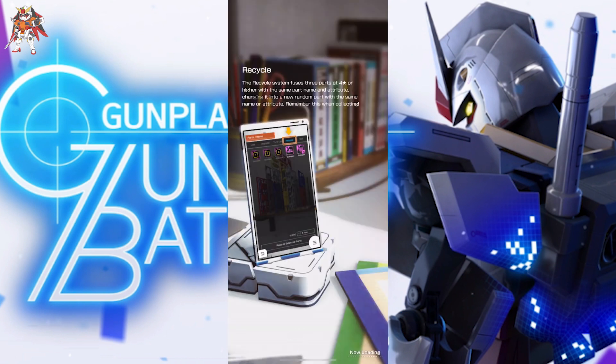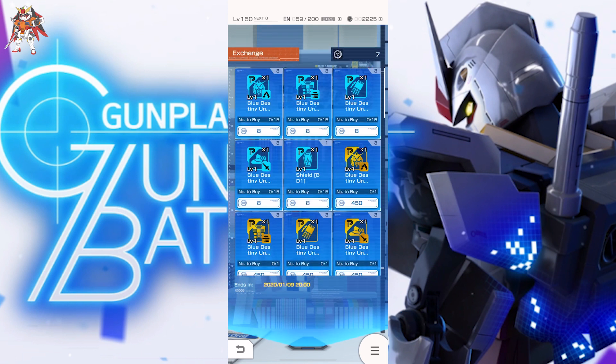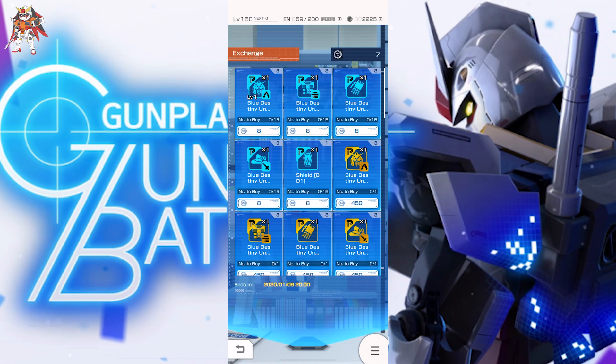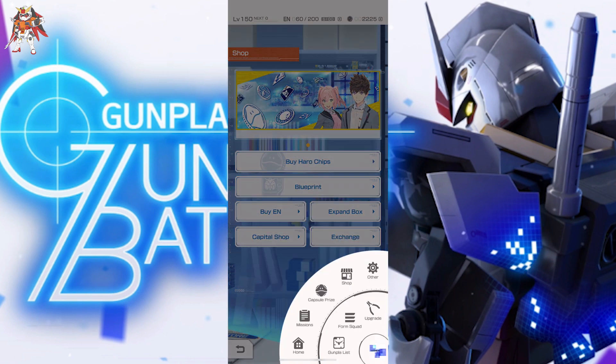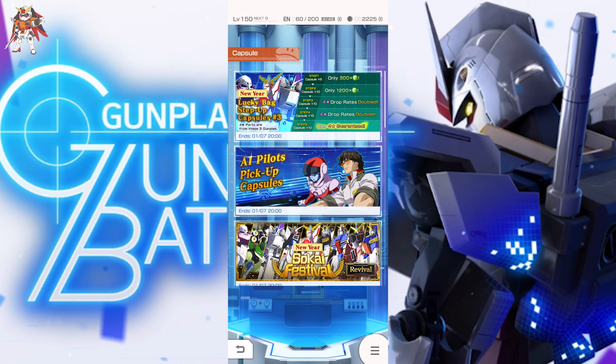Let's go ahead and jump in the shop real quick — exchange. I pretty much bought everything that I could except for the Gundam parts. I guess I should have bought one more shield but that's okay. There is still the lucky bag number three, so if you guys want a chance for the QBL, the Unicorn, or the Hainu, go ahead and grab it. I don't recommend it because the drop rates are still pretty bad.